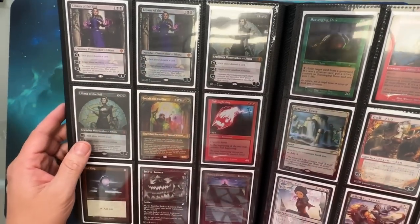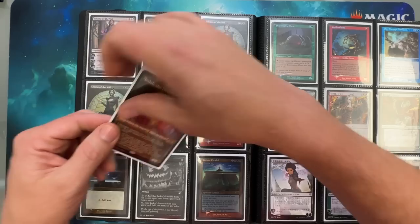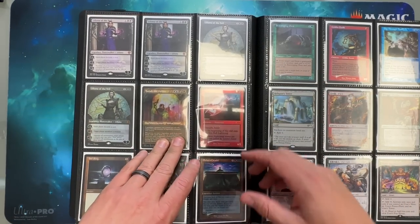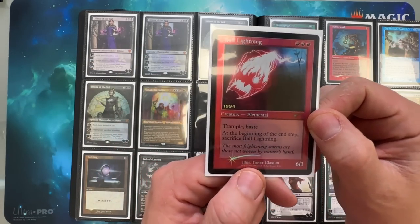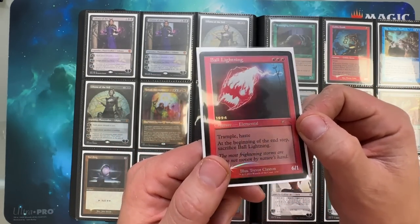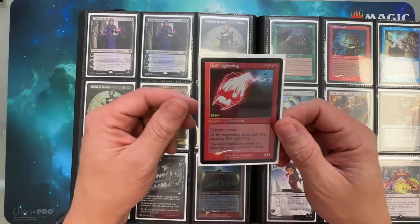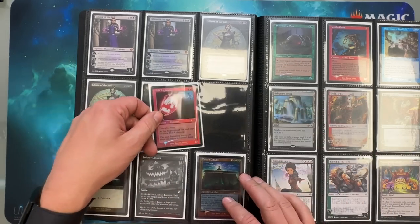So Liliana's. Joda — I wonder why I have him in here, because it does look cool I guess. Ball Lightning — this is funny. This card came out last year but it has a 2023 date. I kept it because Ball Lightning is such a throwback, and where it says 1994 and the artwork's rad. Really, really cool.